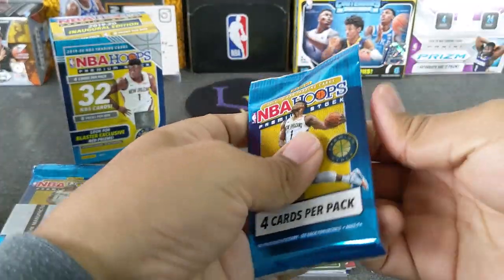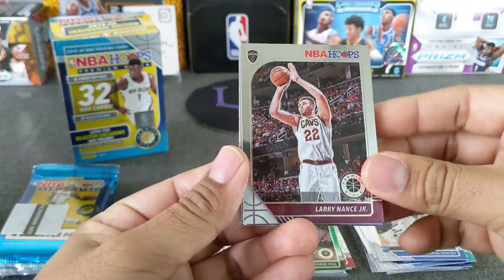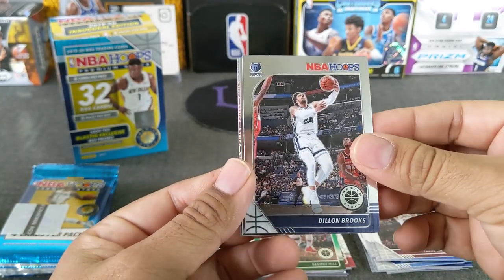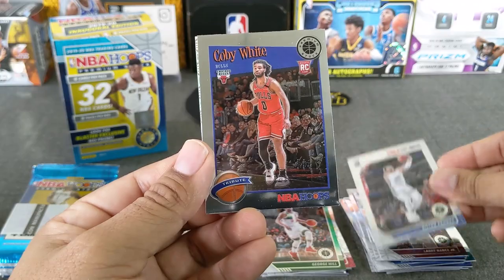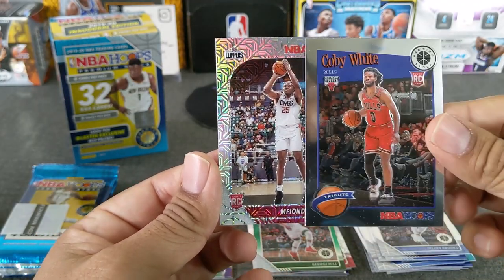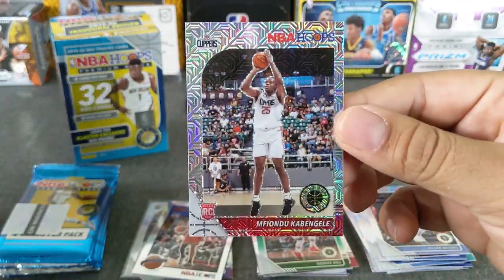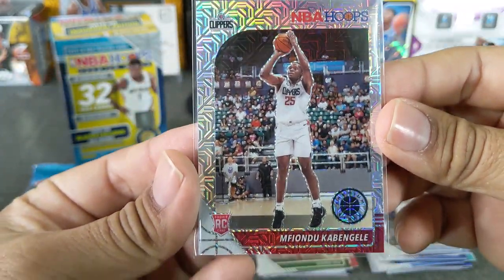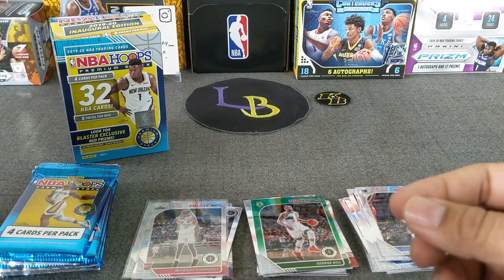Pack number three. You could hit a Ja base or a Zion — let's see. Larry Nance Jr. is with our first mojo. Dylan Brooks. Got a Coby White — very nice. Zion Williamson tribute base. And we have a rookie red — Clippers — Cambage. So we got a Cambage rookie. Centering looks really bad, top to bottom, left to right. Oof. Really bad. But at least it's a rookie.